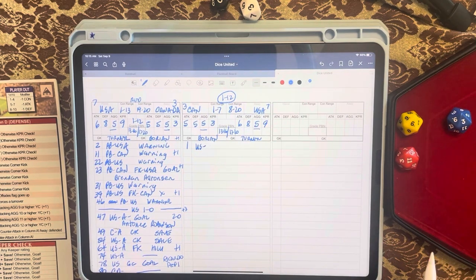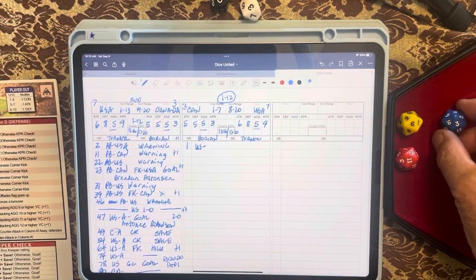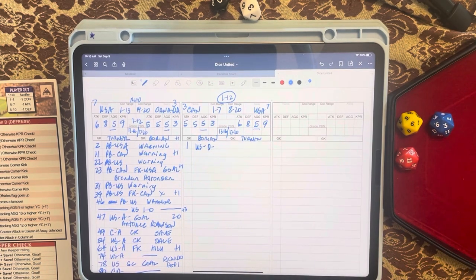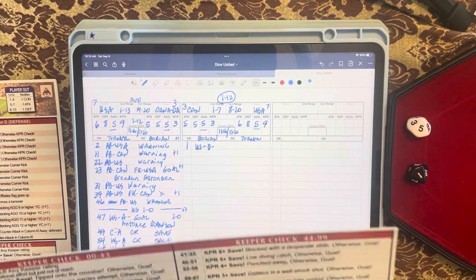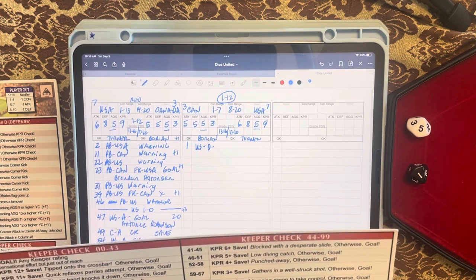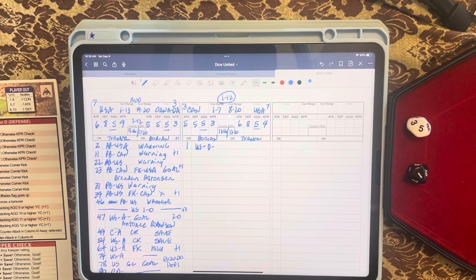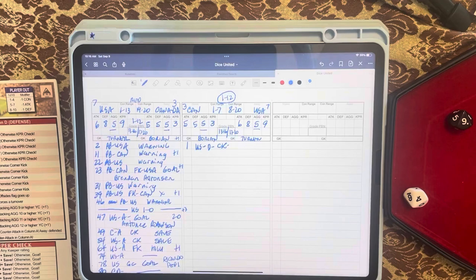Once you see who has control, you check the defense rating of the teams. Canada has a defense rating of five, and the blue die is a three, so the Americans are not going to attack — they defend. On the defense chart, we roll two dice and get a fifteen. For Canada's rating of five, that means the defender blocks the pass — otherwise a corner kick is conceded. So we have a corner kick for the United States. We roll a ninety-four, and on the corner kick chart the defender clears the ball.